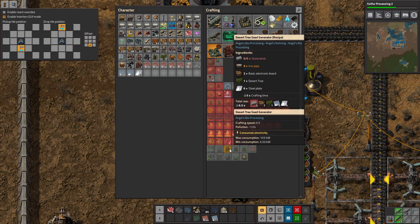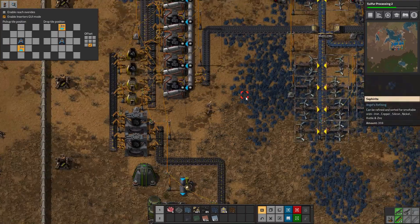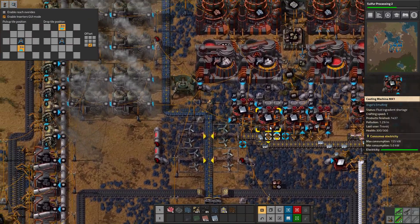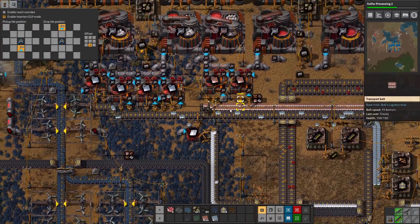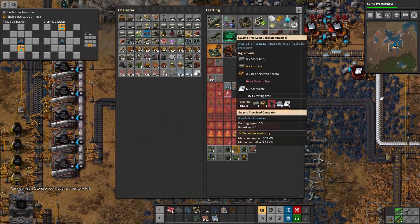It's a press. Where's the nutrient extractor? Desert tree seed generator — just need a couple bricks for that. I wonder if that's going to be like the greenhouses where they just produce wood. Go ahead and pull through this box. Composter — we already have that.